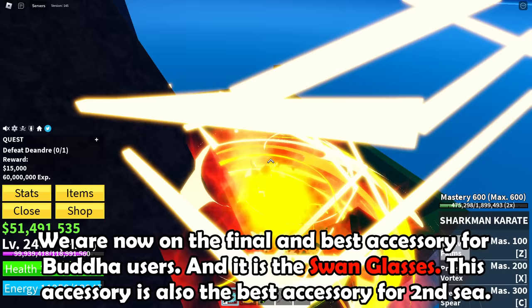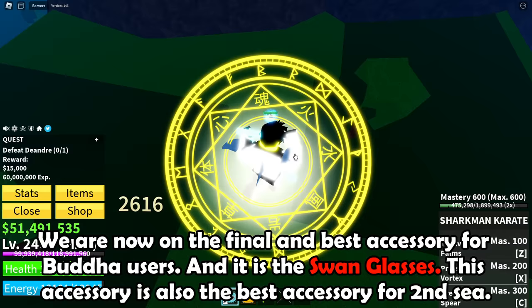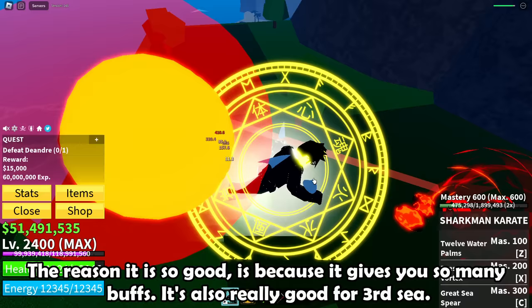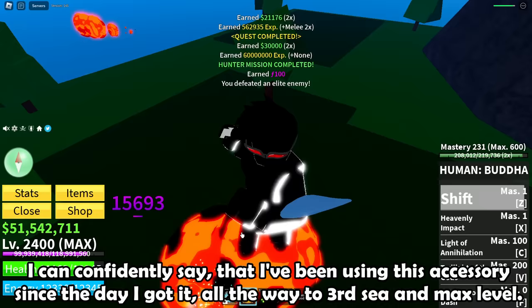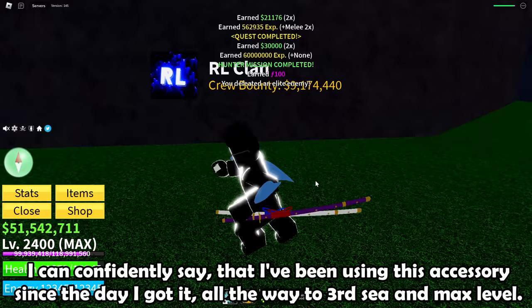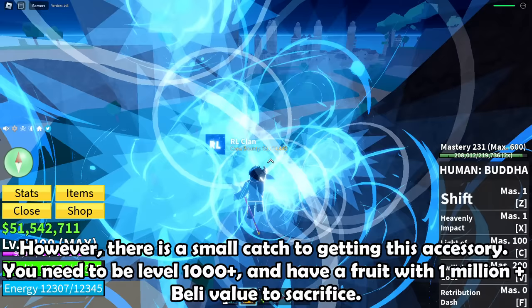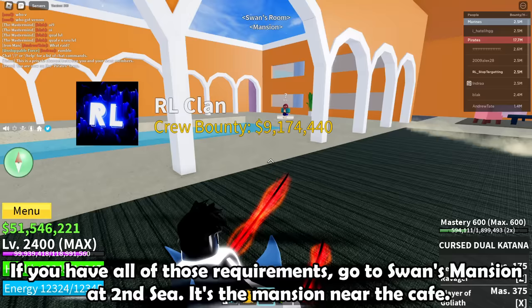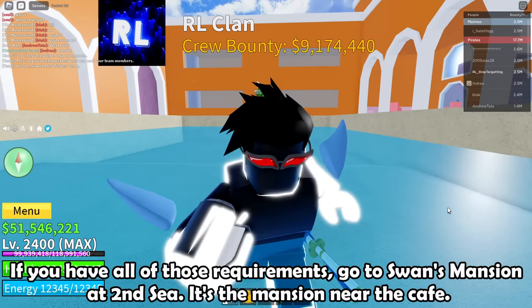We are now on the final and best accessory for Buddha users, and it is the swan glasses. This accessory is also the best accessory for 2nd sea, and it's really good for 3rd sea too. I've been using this accessory since the day I got it, all the way to 3rd sea and max level. However, there is a small catch: you need to be level 1000 or higher, and have a fruit with 1 million or more value to sacrifice. If you meet those requirements, go to Swan's Mansion in 2nd sea — it's the mansion near the cafe.